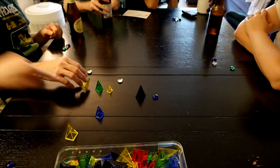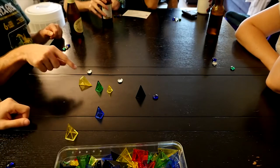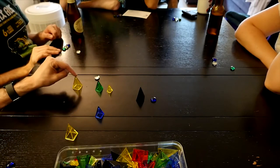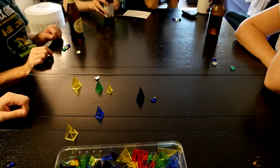To explain Zendo, I first have to explain Mastermind. So Mastermind is this really old game — I think it's an American game. It's a code-breaking game. One person comes up with a code, and the code is just colors in order. So the code could be like red, green, blue, yellow.